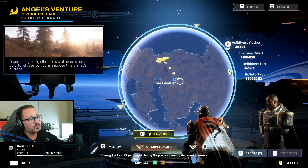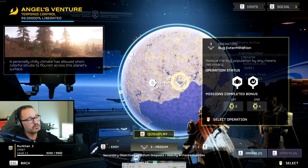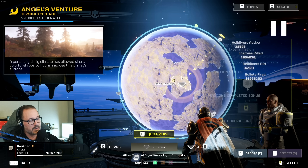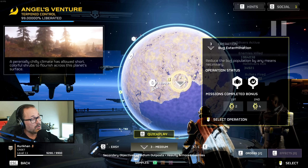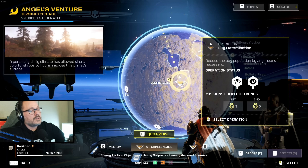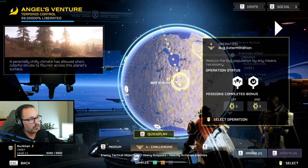As you choose the planet for your missions, you can also choose a difficulty. Pay attention to the sample section at the bottom. On trivial, easy, and medium, you only have access to green samples. Only when you get to challenging do you start having access to orange samples. On hard it's also orange samples, so I'm assuming extreme or beyond is where you get purple samples, which are important for upgrading the passive effects for your ship and stratagems.